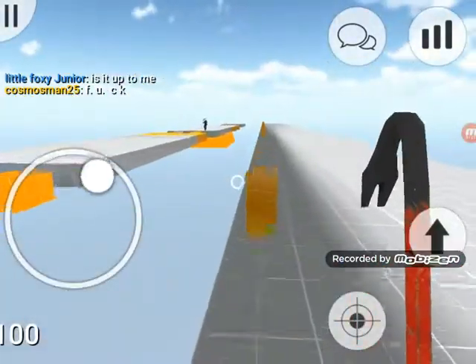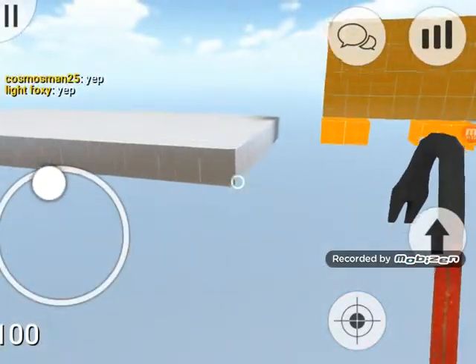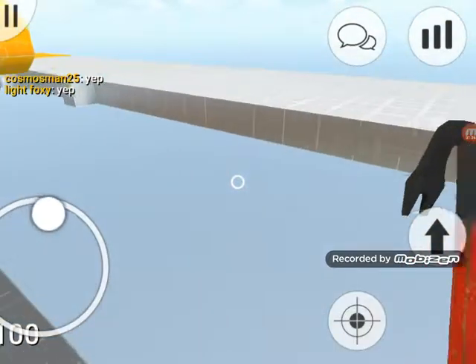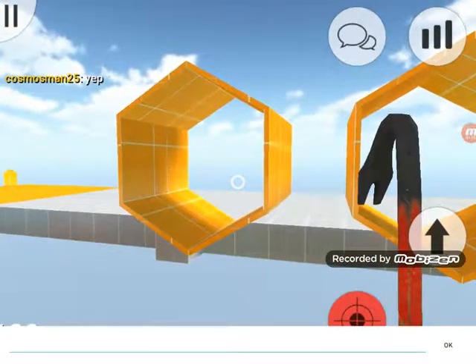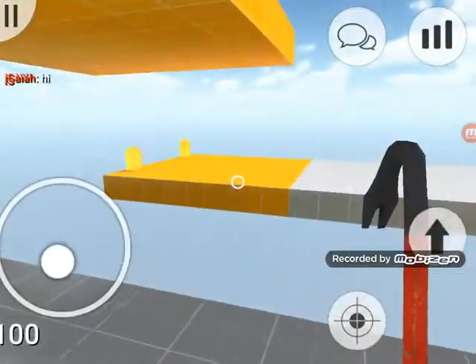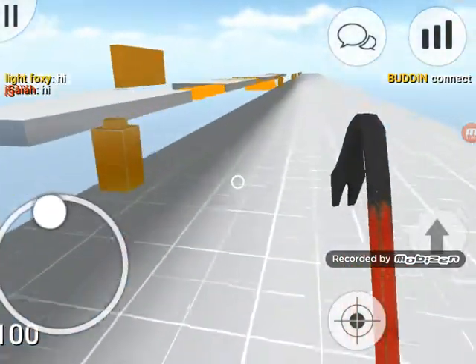Now what you want to do - how to get Death Run - is just go on the playlist or search up Death Run. The game's called Death Run Portable. It's all different from the map, you can even track up here. You can even say track. Now let's move on and give you the tutorial on how to get the game.